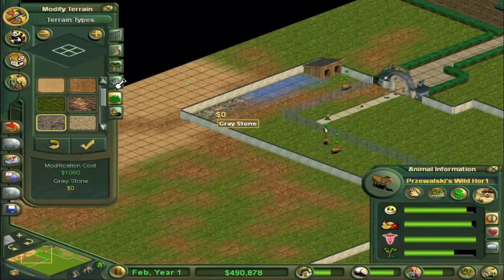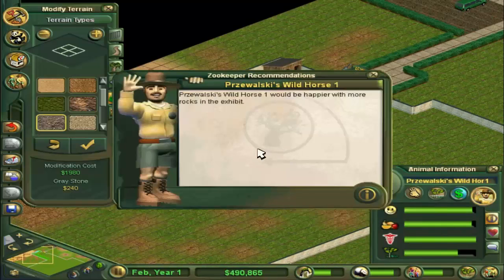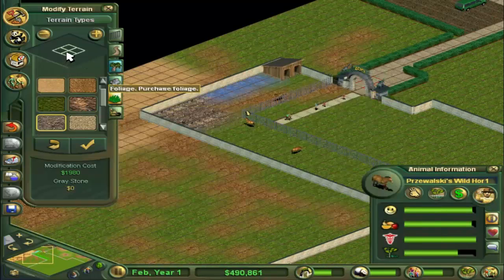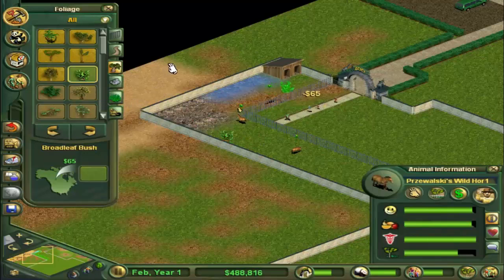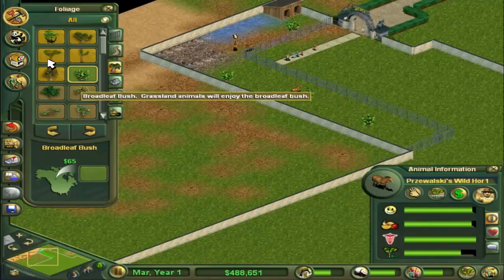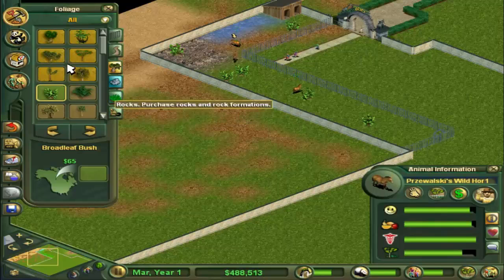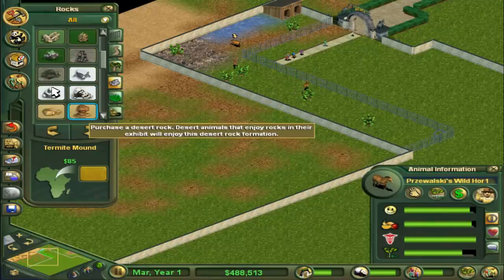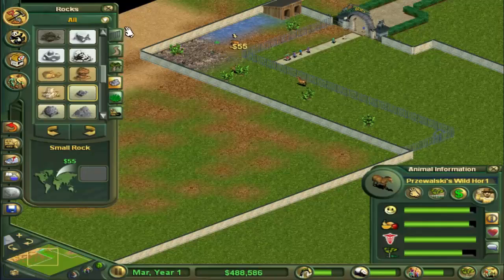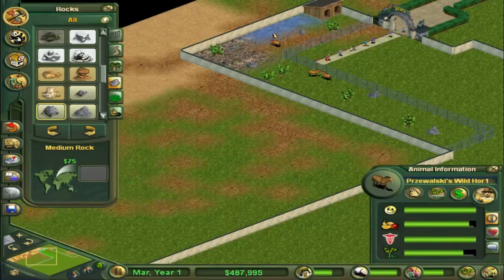They want more rocks. Let's see if they would like some trees — there are some nice trees for them. We're going for the Broadland Leaf Bush. And some nice rocks for them — let's get a large one and put it around so that it looks pretty.